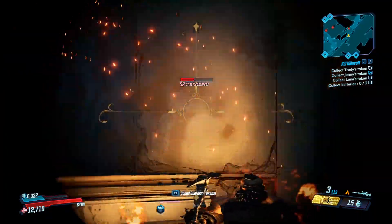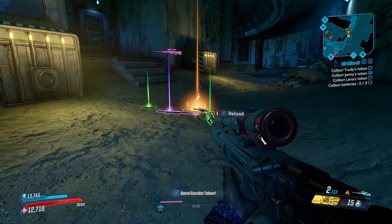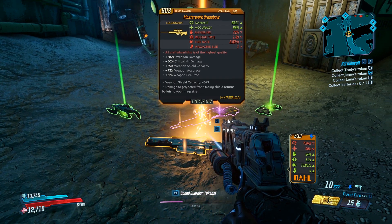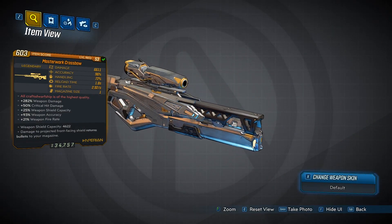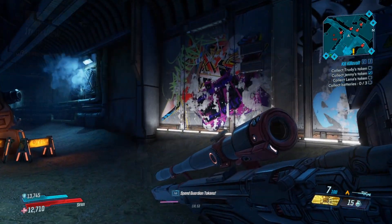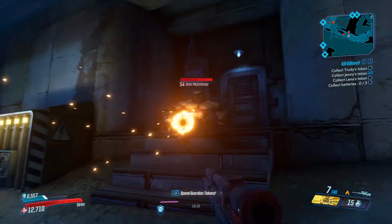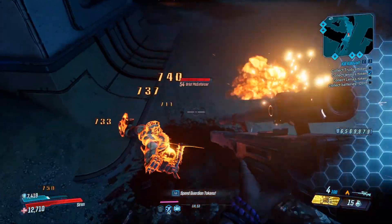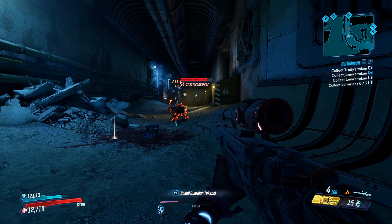He does drop one weapon as well - it's a legendary sniper rifle and it's pretty cool. This is the easter egg of Urist McEnforcer. This sniper rifle fires crossbow bolts; it's quite tricky to use but it's really powerful if you can land critical hits. The red text of this weapon, the way it fires crossbows, the name of the weapon, and the guy who drops it - Urist McEnforcer - are all references to the game Dwarf Fortress. Urist himself is a commonly used name for Dwarfs in that game, with a lot of 'Urist Mc' examples. This guy is an Enforcer, so he's just called Urist McEnforcer - that's where it comes from.